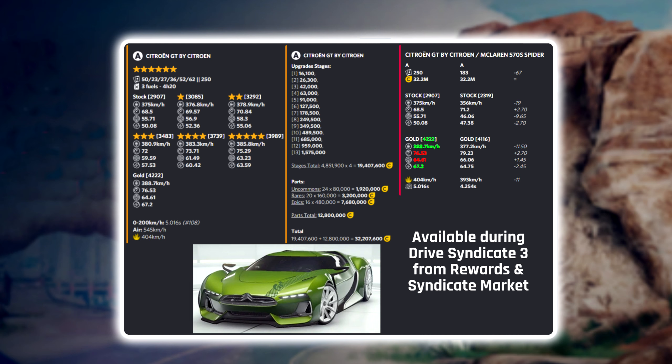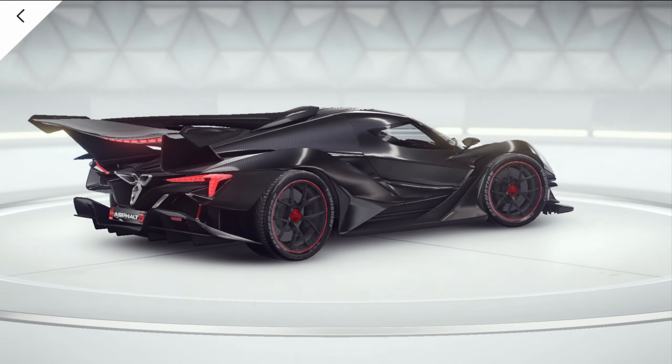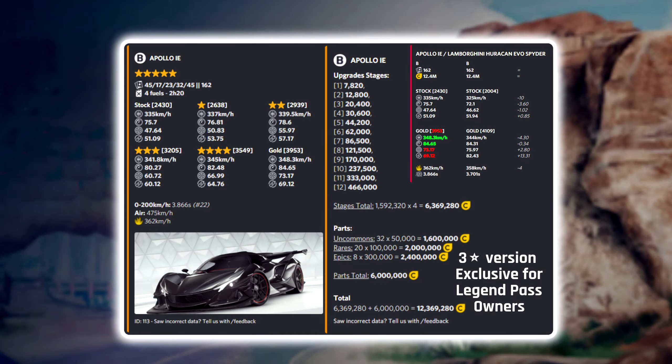I'm not sure if I'll be able to unlock the car at even one star. Next up is the Apollo IE, the Legend Pass exclusive car — a Class B five-star car, the same class as the Lamborghini Huracán Evo Spider. It has better top speed and acceleration than the Huracán Evo Spider, with only handling and nitro efficiency slightly lower. Overall it should keep up well, and Legend Pass holders get it at three stars with the option to upgrade further using tokens.